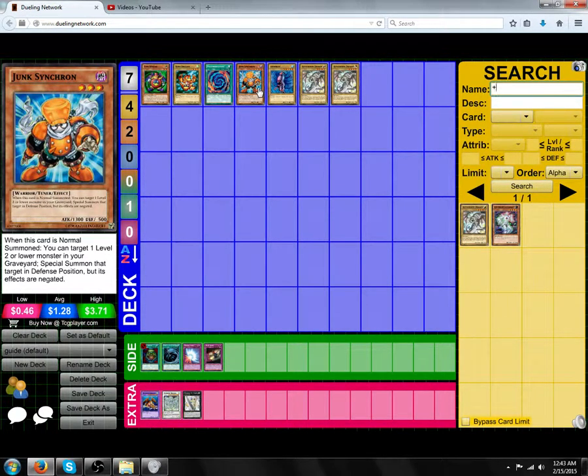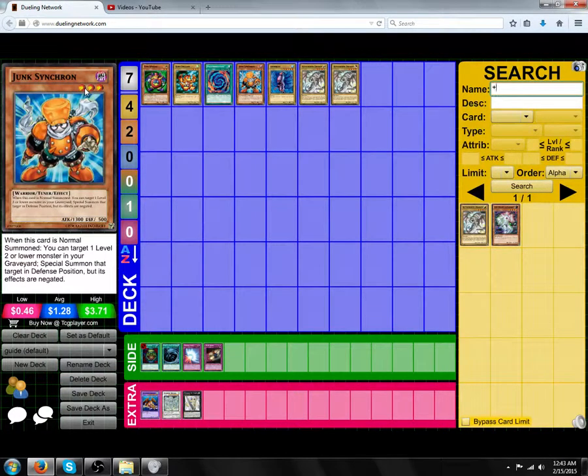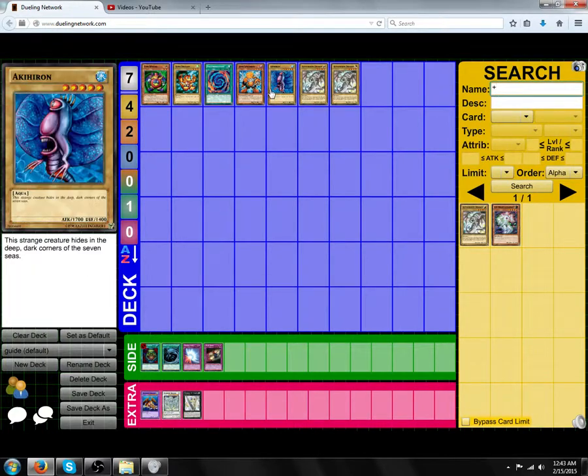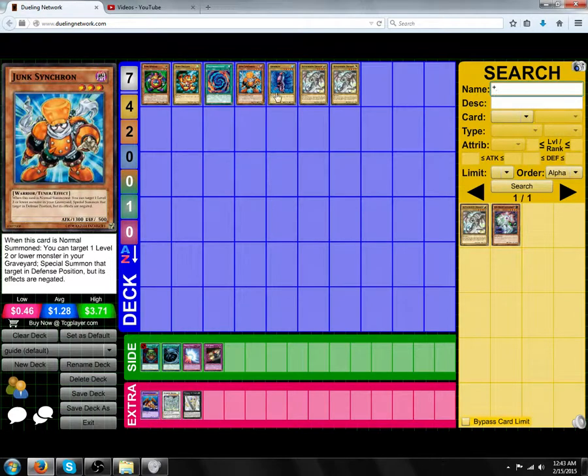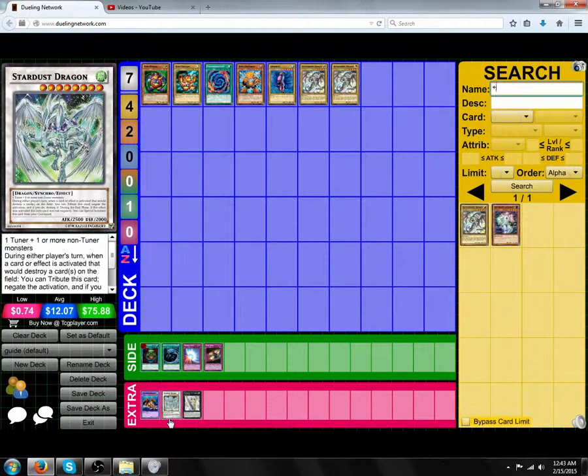How Synchros work is you need one Tuner and one or more Non-Tuner Monsters. You look at their levels — in this case 3 and 5 — and add them together: 3 plus 5 is 8. So you can Synchro Summon using these two monsters for a level 8 Synchro Monster, in this case being Stardust Dragon.